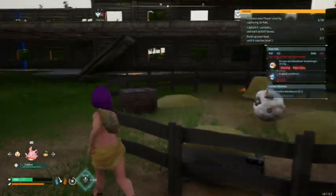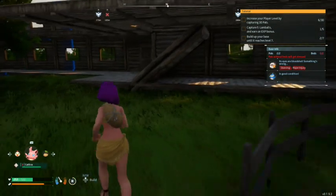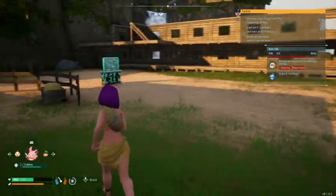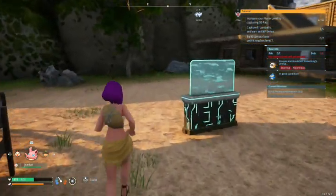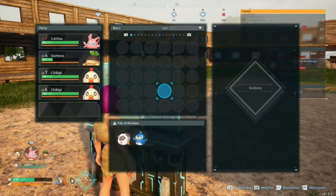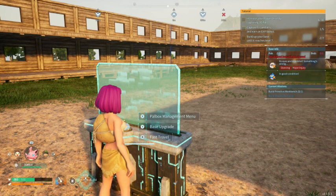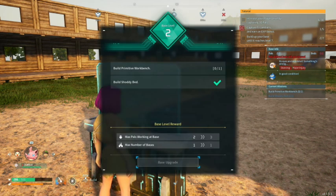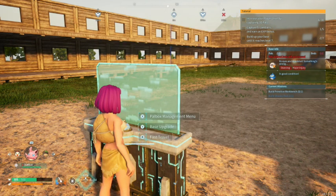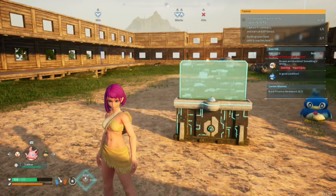I'm still crouching. Since I'm back at the base, I should send that POW to my base. Oh, I need to upgrade my base first. So, build POW base. I have to build a certain station, huh?